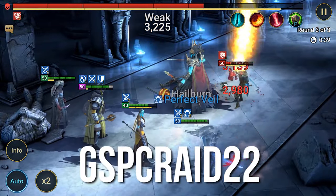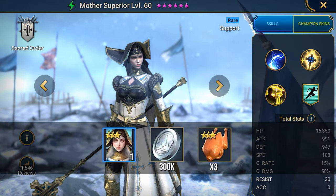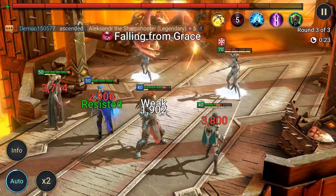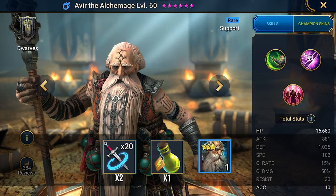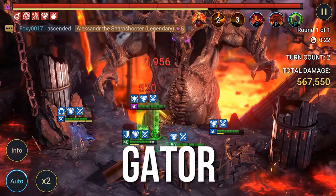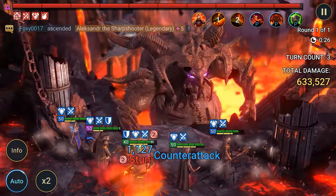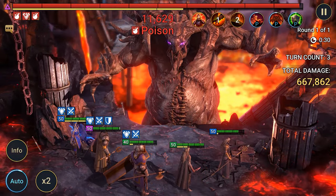The first promo code is GSPCRAID22, which gives you the hero Mother Superior, as well as 300,000 silver and 3-level fodder. The second promo code is CallitSpring, which gives you the hero Avir, energy recovery, and two sets of multi-battle for 20 battles. The third promo code for Raid Shadow Legends is Gator, which gives you the rare hero Gator for your account. Each code is personally verified by me so that you'll have more bonuses at the start.